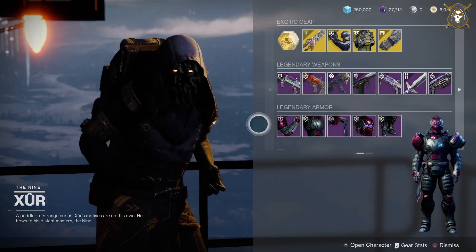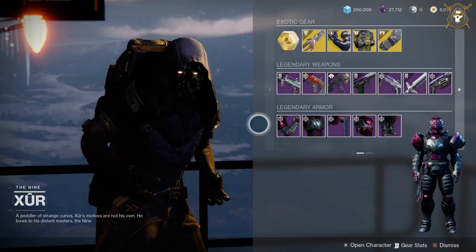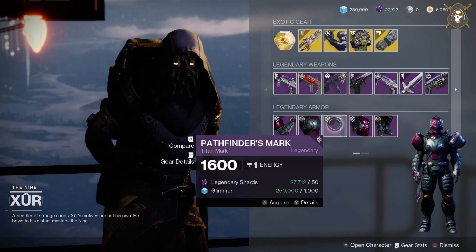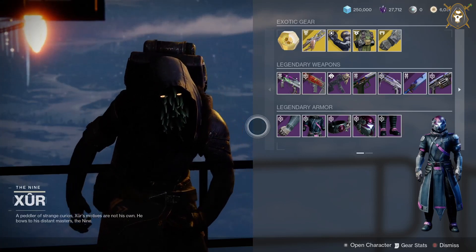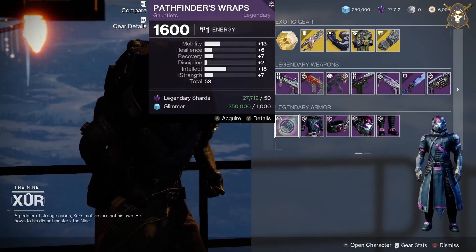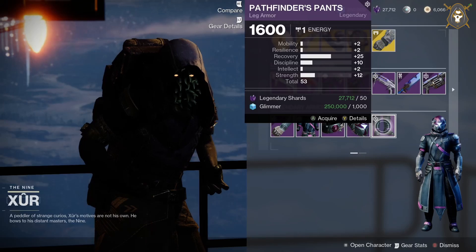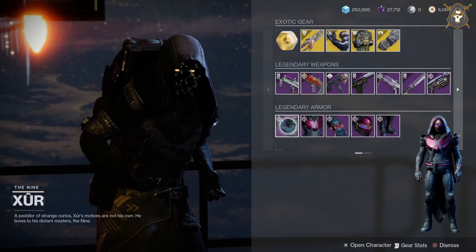The armor set he has for this week is the Pathfinder's armor set from the Season of the Lost, Season 15. This is what he has on the Titan class. Here's the armor set for the Warlock class. And here's his armor set for the Hunter class.